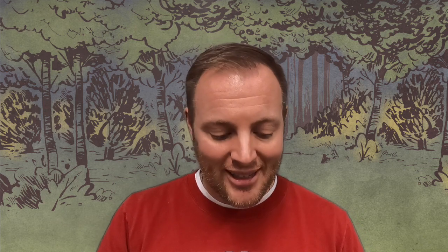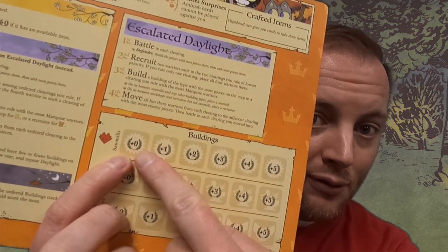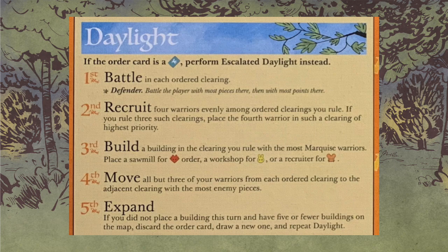Next up, build. Build a building in a clearing you rule with the most Marquise warriors. Importantly, this does not have to be an ordered clearing. So just because it's a fox ordered card and you're going to build the fox building — which is the sawmill — you don't have to put it in a fox clearing. If you have the most cats in a rabbit clearing, no problem. Place a sawmill for fox, a workshop for rabbit, and a recruiter for mouse.